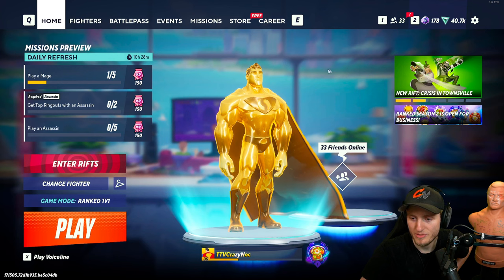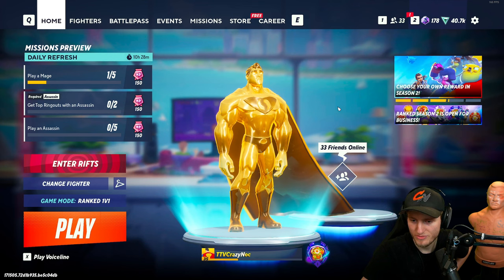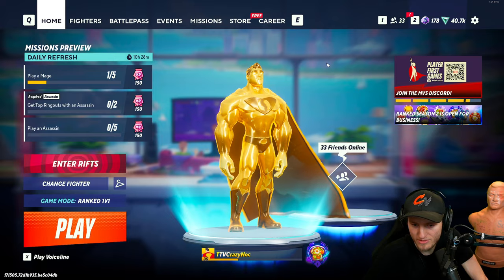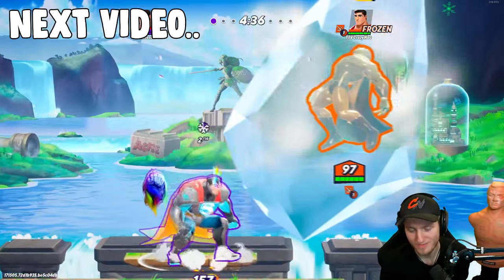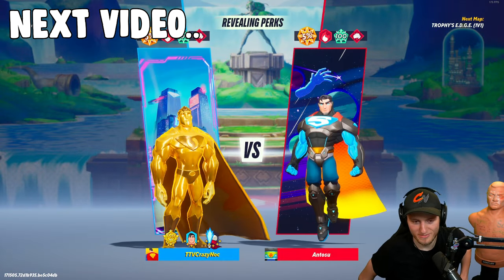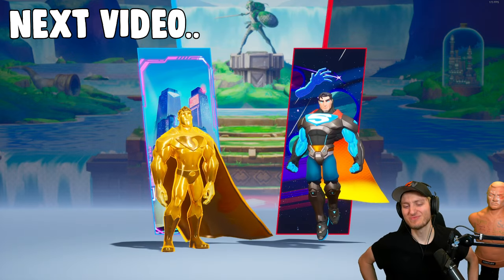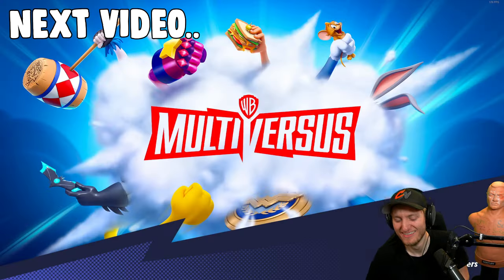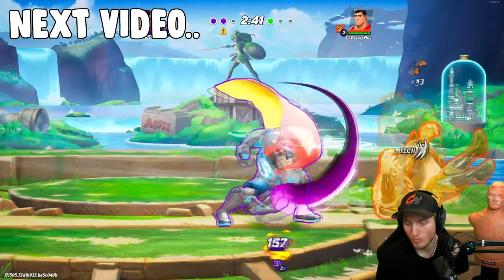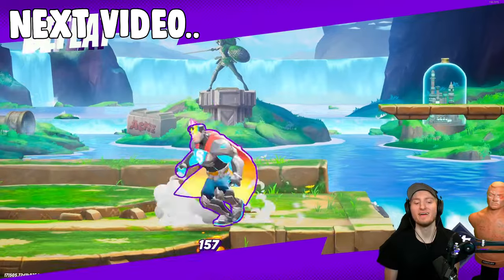Did you see any improvements when we were 1v1? Yeah — you started using the dodge and jab and the combo was definitely more consistent. Just focus on when somebody's on ledge: instead of chasing after them, ice and catch their approach as they're coming up the wall. That's the stronger play. There you have it — Anthos, the one and only, top tier, highest placement in tournaments, most wins on Superman. Huge shout out to him — I'll link his stream in the description. Also, it's the suit — get the cyber suit on and you're cheating. The gold skin's eyes should be cheese.